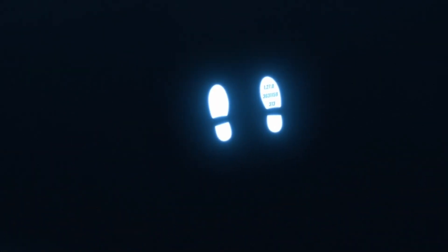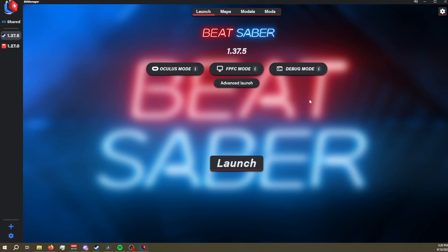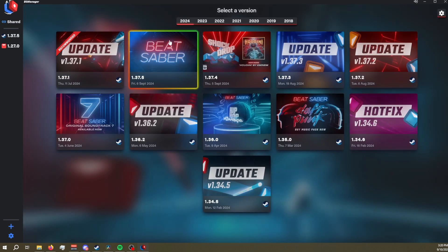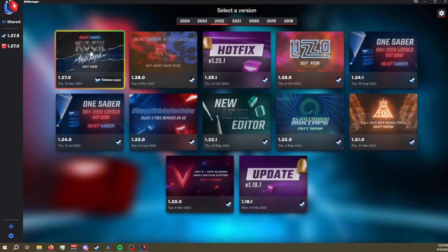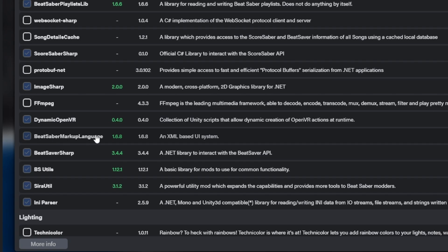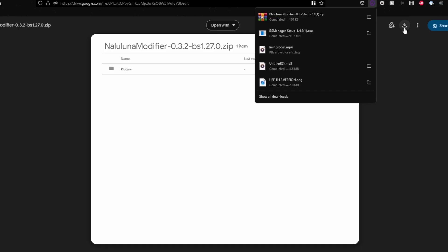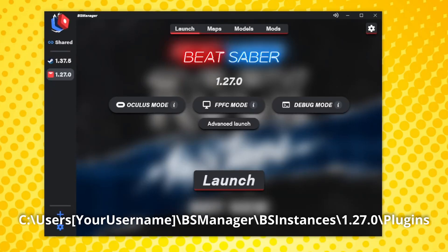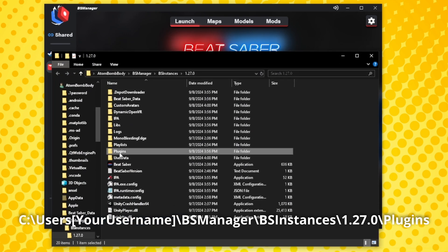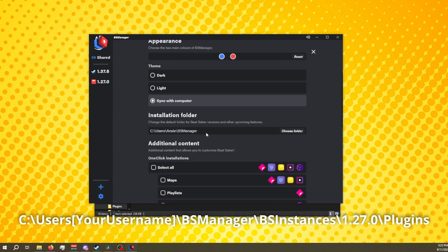First, you'll need to downgrade Beat Saber to version 1.27, but don't worry, it's pretty easy. Download and install Beat Saber Manager. Then, once in Beat Saber Manager, click on the plus sign on the bottom left and select Beat Saber version 1.27 under 2022. Make sure Beat Saber, BSML, and Custom Avatars are installed in the mod list. Download the Nalu Luna modifier pack from the link in the description, then move the DLL file to C, your username, Beat Saber Manager, Beat Saber Instances, 1.27 plugins folder, or if you changed where older versions of Beat Saber go, make sure it's in that plugins folder instead.